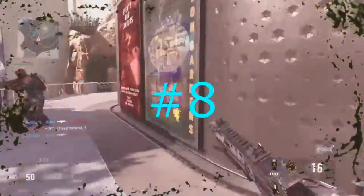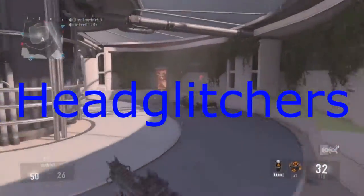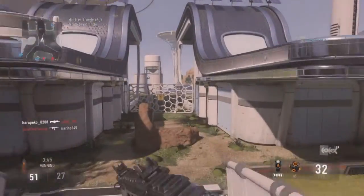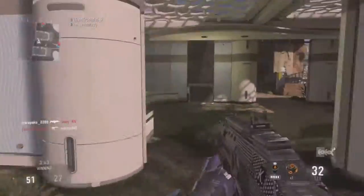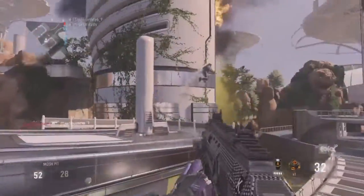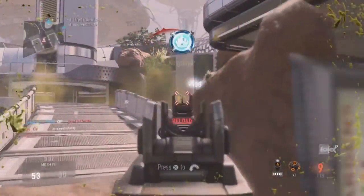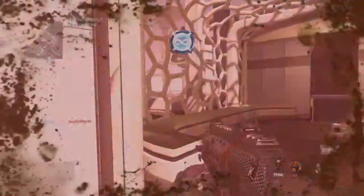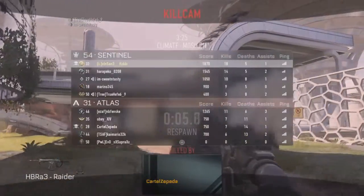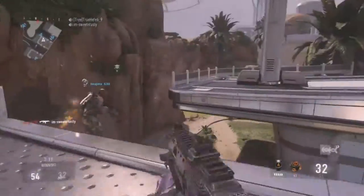Number eight: people who are head glitching — their whole body is behind cover and only their head is popping up. No matter how good your aim is, that's a difficult shot to hit. You can try to shoot them off, but the safer play is to flank around, or if you have teammates, call the enemy out and let them take care of it.